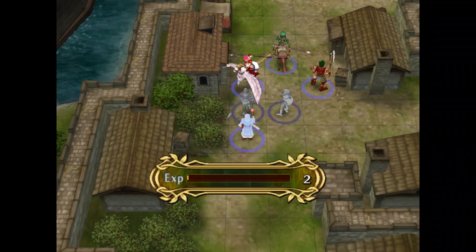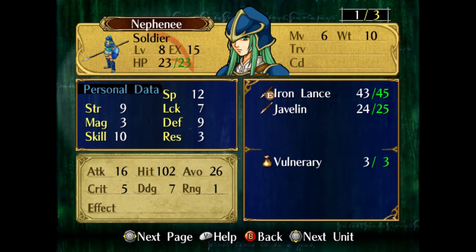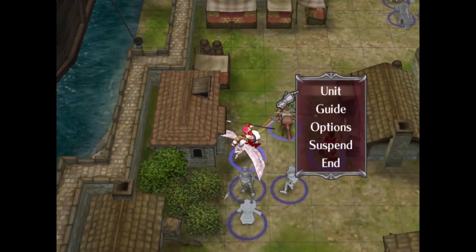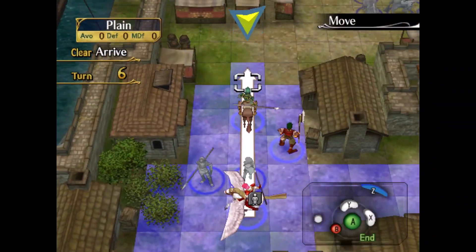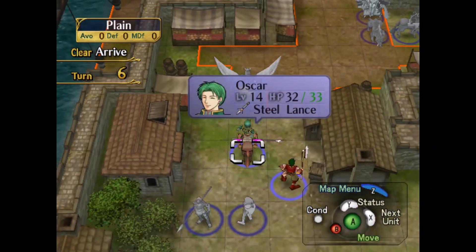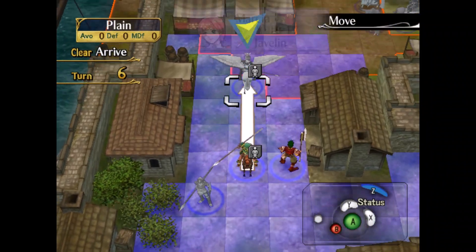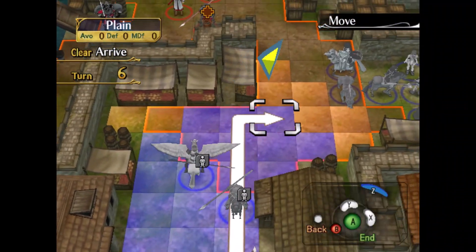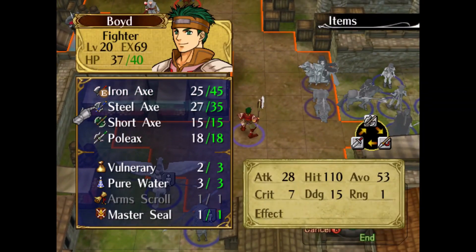Who out of you has the most move? Let's see — six, five, and five. Then my choice has been made. Come with me, we're going on a little trip. I should have checked enemy ranges. Since I know that the Black Knight is coming anyway, why not hot-foot it out of here? Run away!